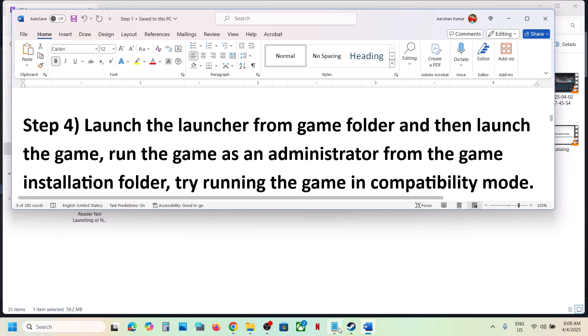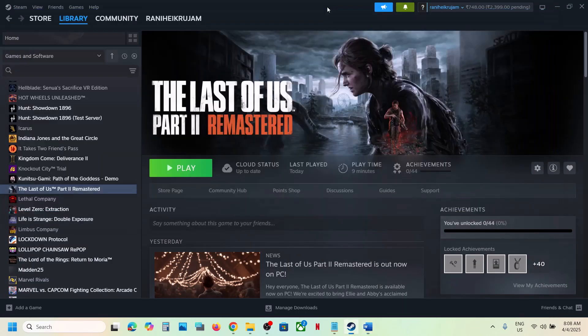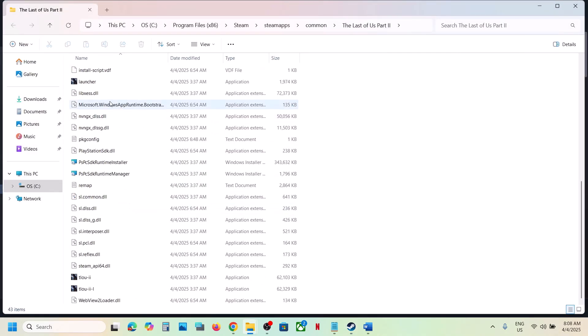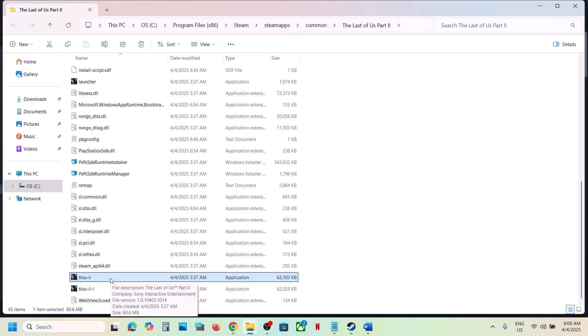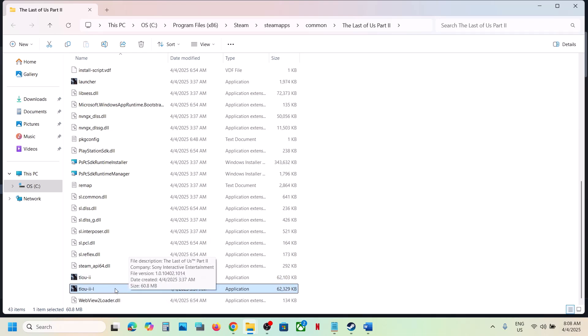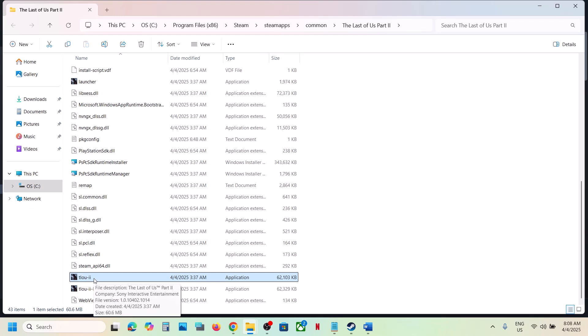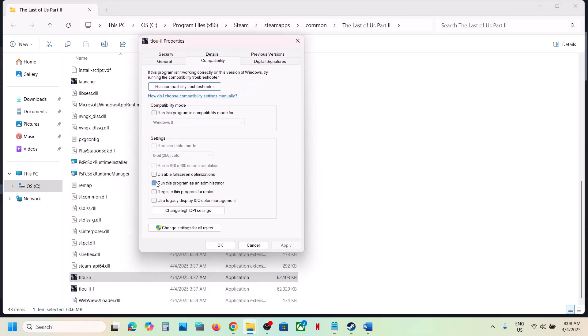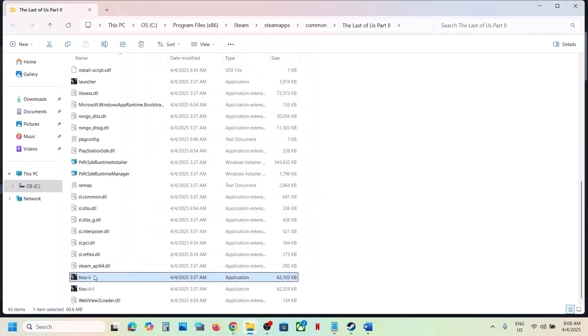The next step is to launch the game from the game installation folder. Right-click the game, select Manage, click Browse Local Files. Double-click the launcher to open it and launch the game from there. If that doesn't work, try double-clicking the game exe file directly. If still not working, run the game as administrator: right-click the game exe, select Properties, go to the Compatibility tab, and check 'Run this program as an administrator', then hit Apply and OK.